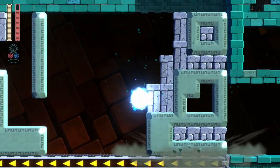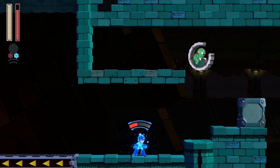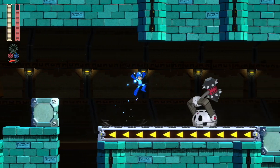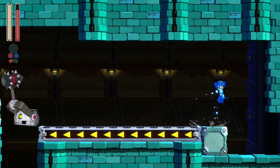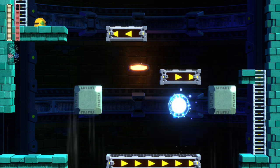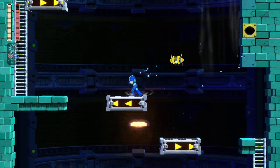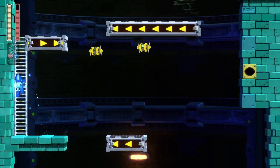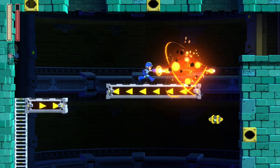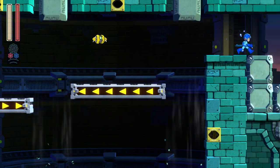I've heard some people complaining about the different things you have to slide through and jump through — the openings being the same size as Mega Man's body. Some people were calling it a glitch. This is a really hard ring — I died several times here. The first time I played through the level this is where I got a game over, because you've got to deal with blocks continually dropping and little helicopter dudes constantly coming after you. I keep a charge shot charged at all times in Mega Man games — if you're not doing that, what are you doing?